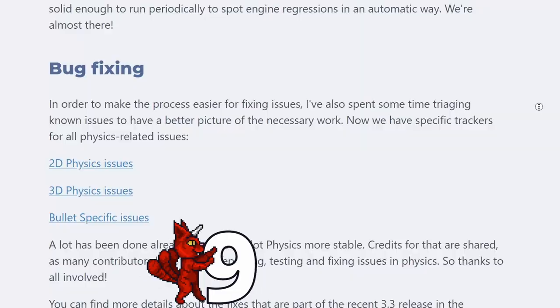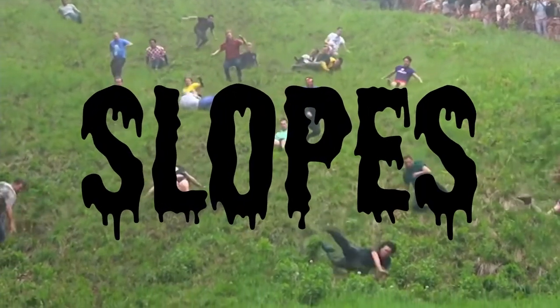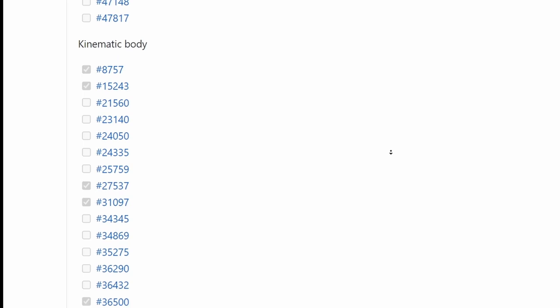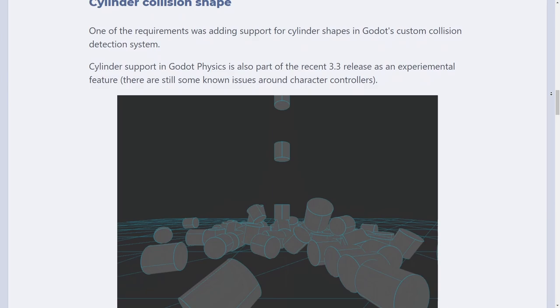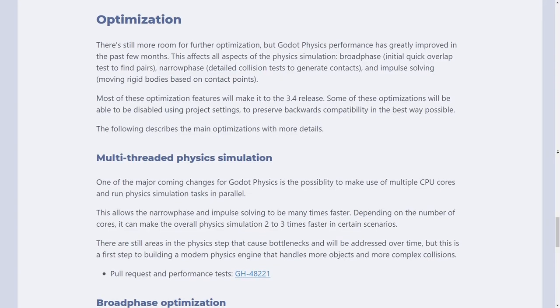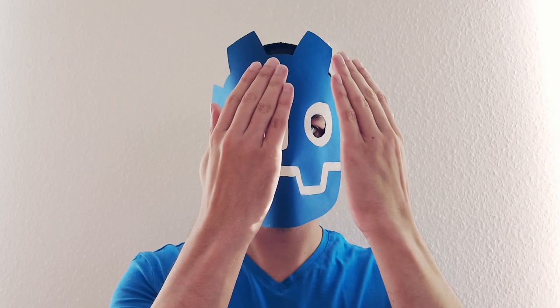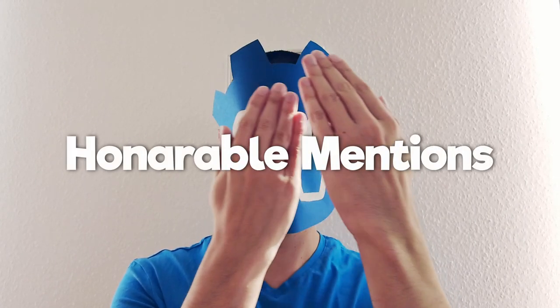Number 9: Good Physics. Godot 4 will have a lot of physics improvements. They finally fixed my old nemesis: slopes. There were a lot of small physics issues, very many of which will be addressed. There will be impressive modern new features like cylindrical shapes, height map collisions, and soft bodies. Also, physics will be multi-threaded, which will mean a performance boost of factor 2 to 3, which is pretty great.